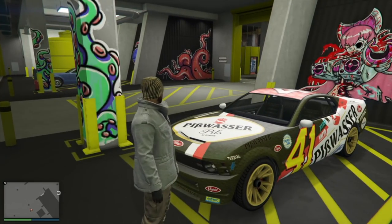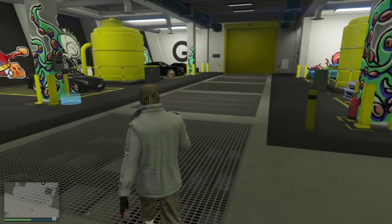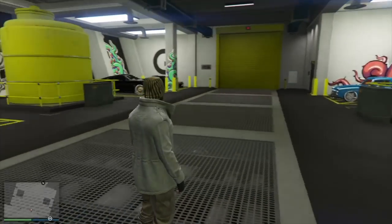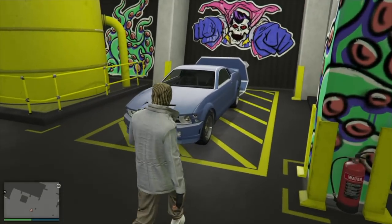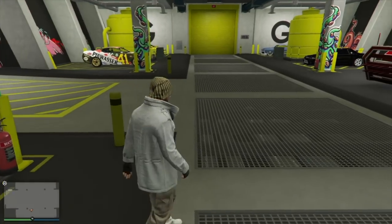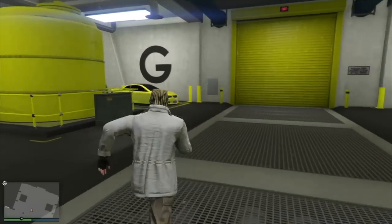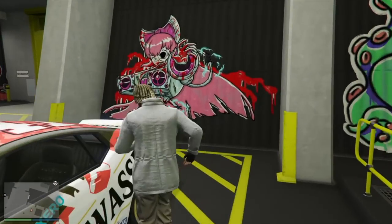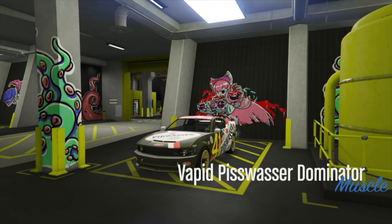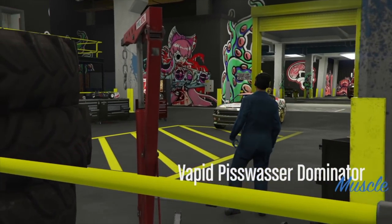I thought it would be fun to upgrade this car and put some Bennies on it. I've got the Pisswasser Dominator as my magic spot, so we're going to do the arena merge that is available right now. If you haven't watched the video on that, go back and watch it. This video is going to run a little bit long, and then once you have it on your magic spot we're going to merge it with one of these other vehicles with the Yankton plate and green tint. We're going to pull our magic spot into the arena.